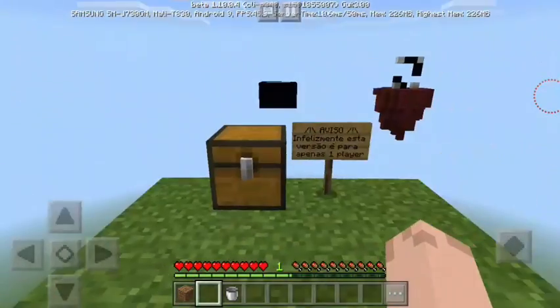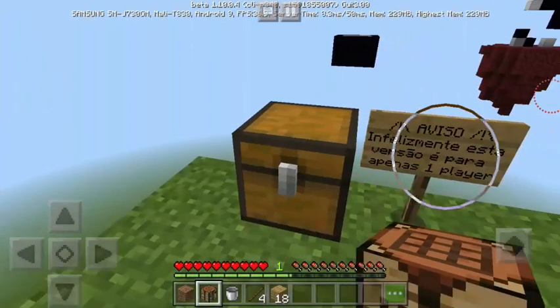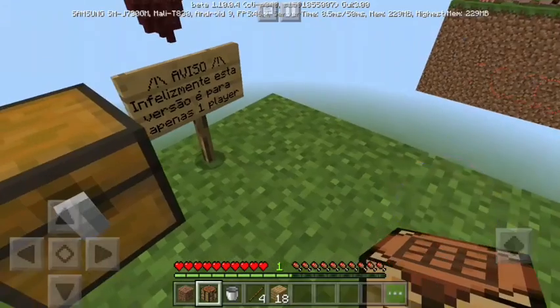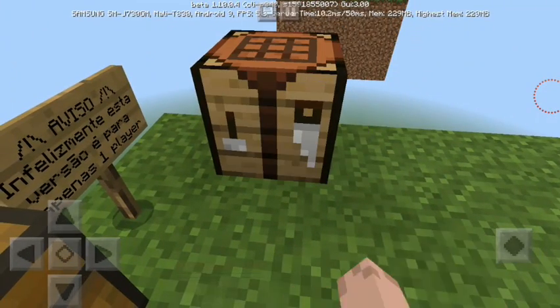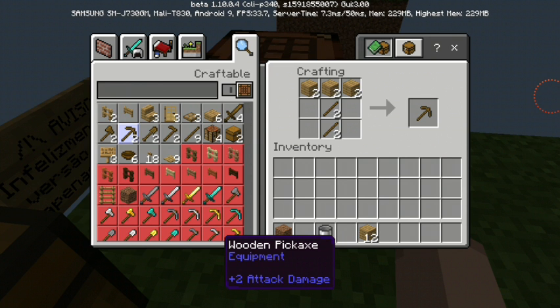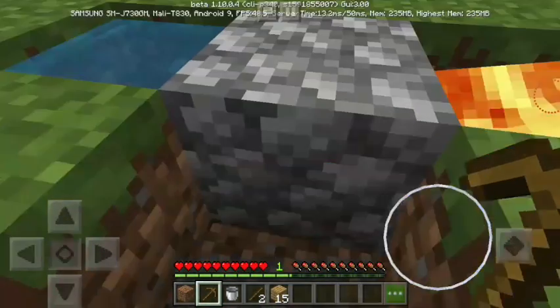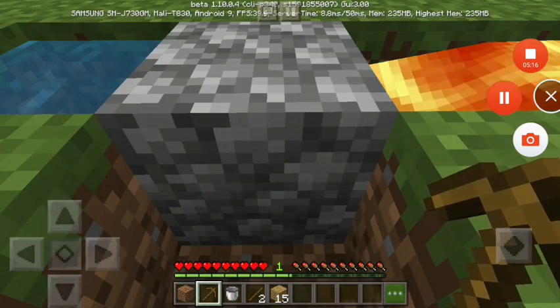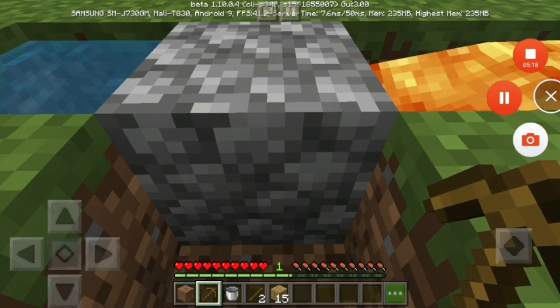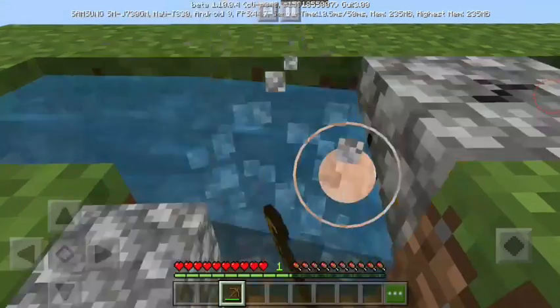So now we need a pickaxe. Now we need to make a crafting table. Now we can make a pickaxe - a pickaxe is the most important thing you need in Skyblock. You don't need a sword or anything, you need a pickaxe. That's the important thing. So I'm just gonna make a pickaxe real quick, and I'm gonna dig till my pickaxe breaks because then I will get a lot of cobblestone - that's how you do it.